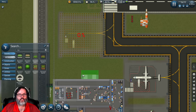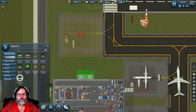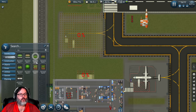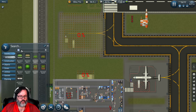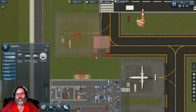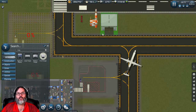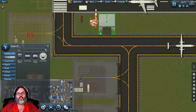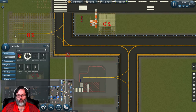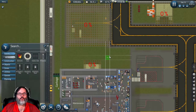Then we need a hangar - I'm just going to get a small one and put it right out here on the road by the taxiway. Then we're going to take a road they can drive across here. I don't have enough money right now so I'm going to do what I can and come back to work on it more later.